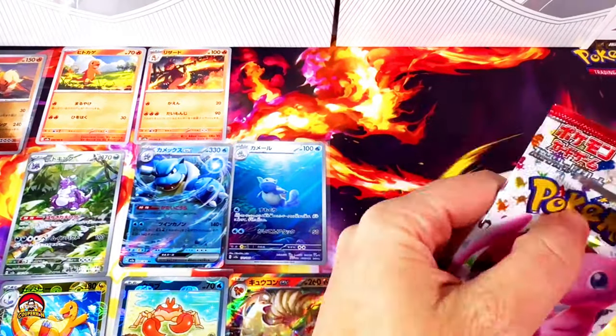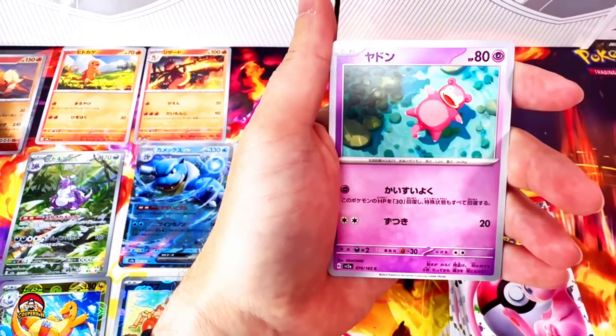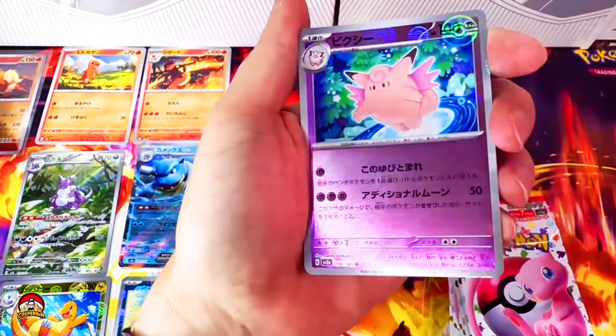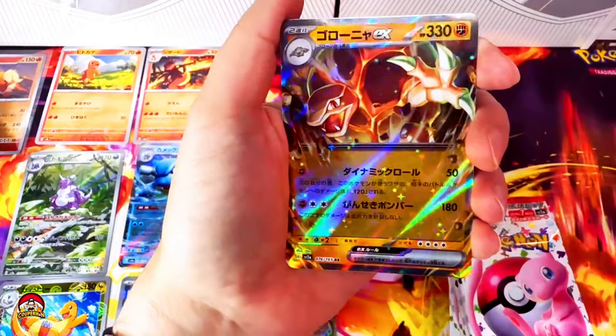Pack number 12 — after this, only 8 left. Beedrill, Horsea, Slowpoke is chilling, Lickitung. Reverse holo Clefable. Let's see what we got behind you — Golbat EX. Not too shabby at all.